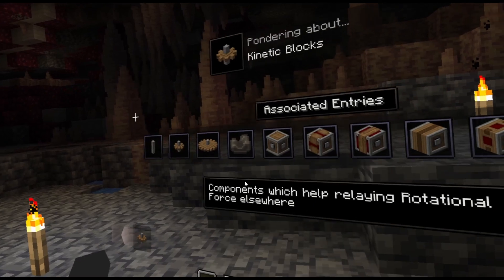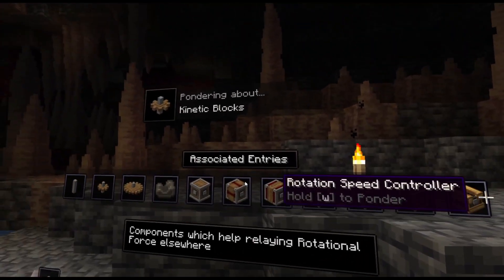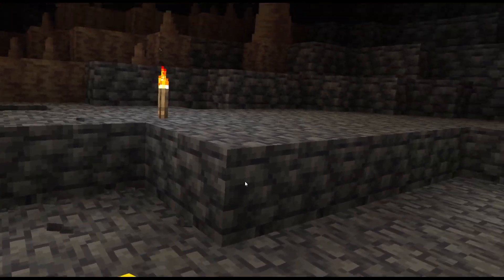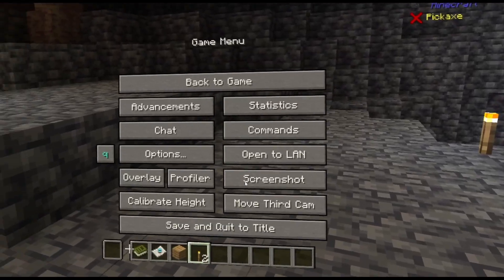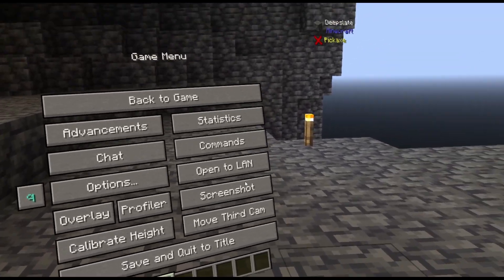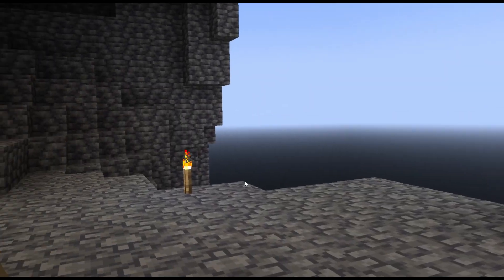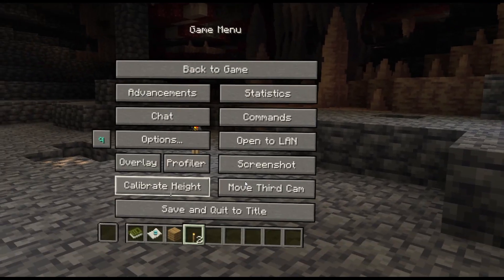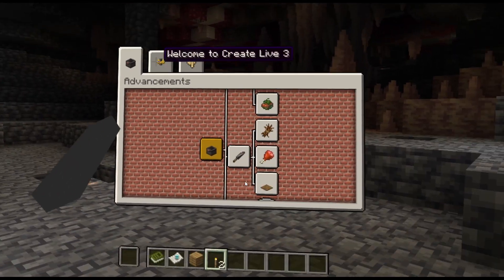We can go here and see different types of genetic box. The main problem for Create is that if we go to the settings, we don't have the ponder option over here, which means it's really difficult to use Create by itself.